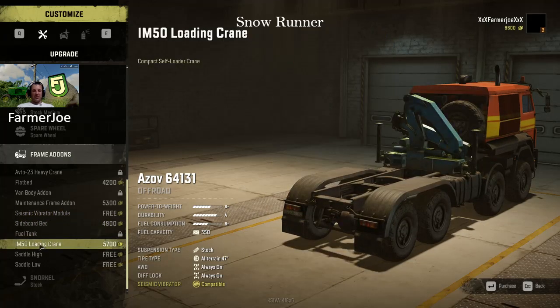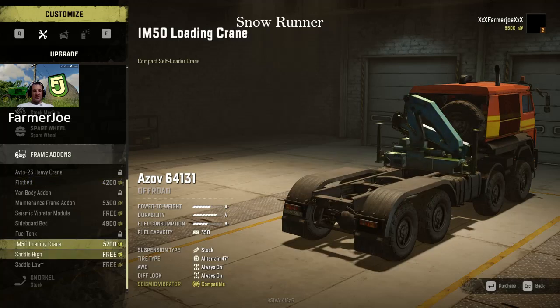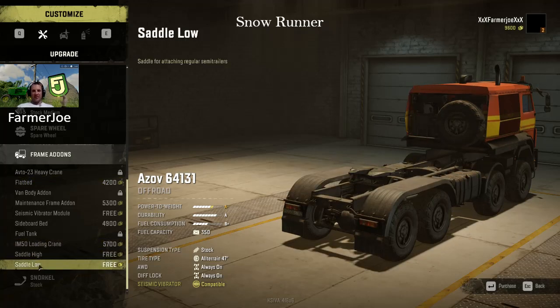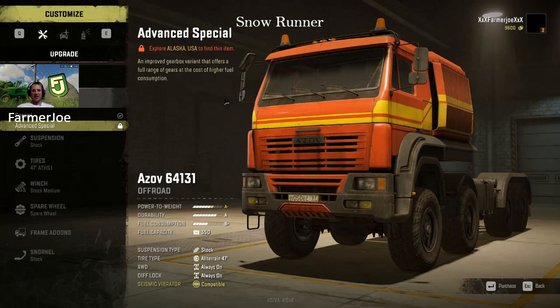You've got all the frame add-on options - high, low, loading crane, sideboard. It used to be you could do a loading crane and a flatbed and hook a trailer on, but this last update they've changed that so you can't do it anymore - probably good as it was overpowered. You can still use a loading crane and a saddle low in combination and pull a flat deck behind you - five slots plus the crane, you can do anything. The biggest thing you can do is get that advanced special gearbox in Alaska. On that note - that's me, Farmer Joe, out. Peace, enjoy, subscribe, like, dislike, say why. Have a good day guys, later!